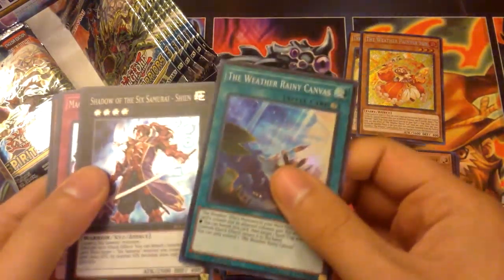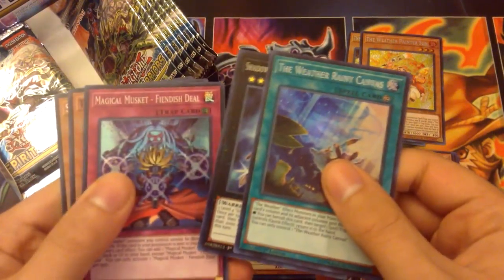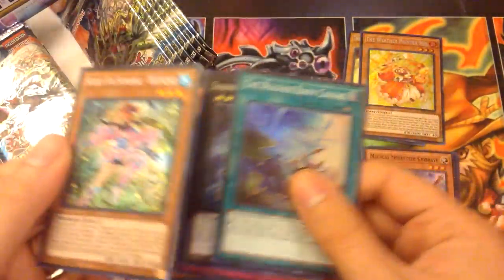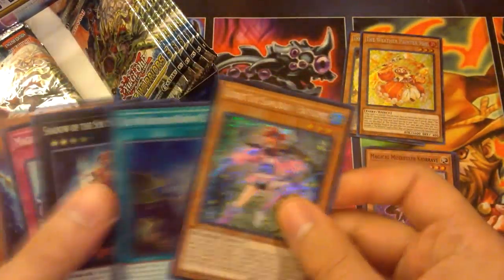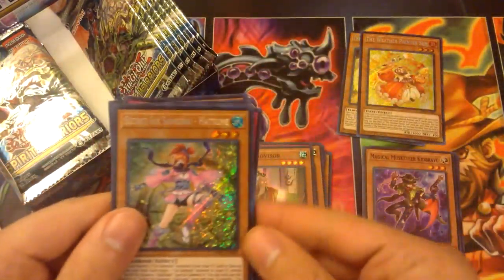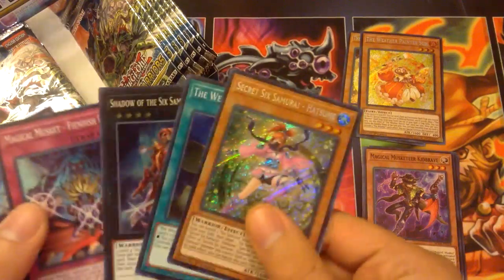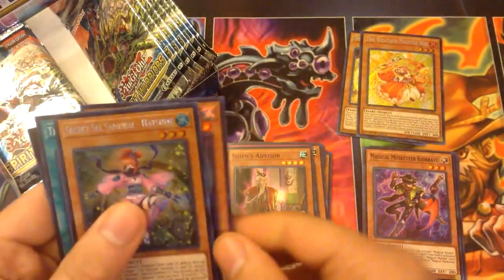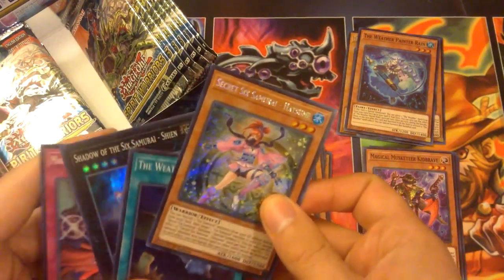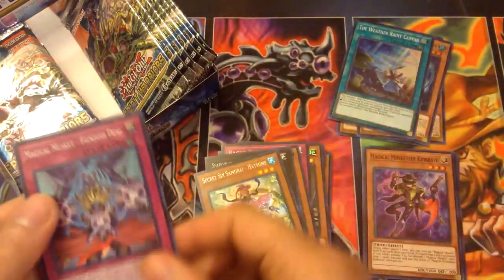Got Rainy Canvas, Shadow Shien, Fiend of Steel, Rain, and Hatsumi — yes, I got another one! That's another one fulfilled. I got like 20 of her, so I can probably back-sleeve her given the amount of them I have. Put that there. Yeah, I'm trying to organize all this.